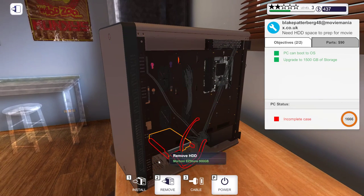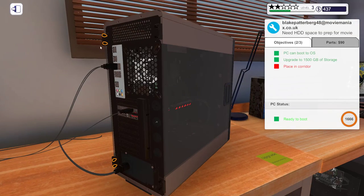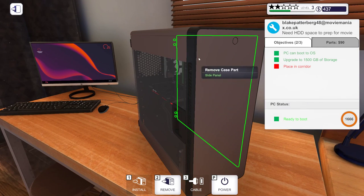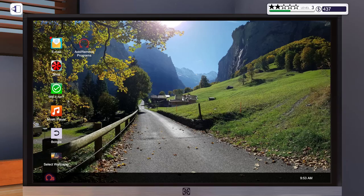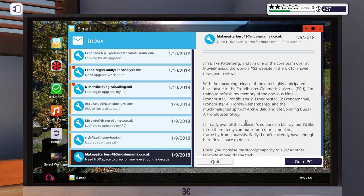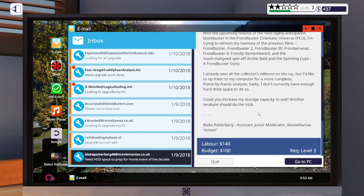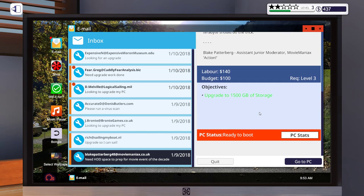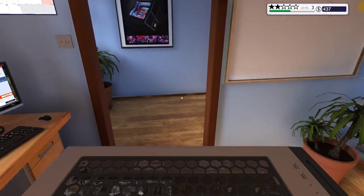Let's bring that back and close it up — actually, turn it on first, then close it. PC can boot to OS — there we go. Did he want a 3D Mark thing? Let me check his email. No, it doesn't say he needs it benchmarked — just needs the capacity. So I don't think we need 3D Mark here. Place in the corridor it says, so let's do that.